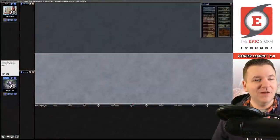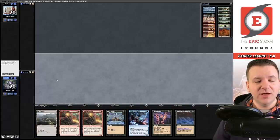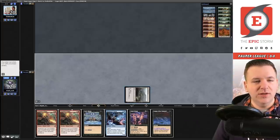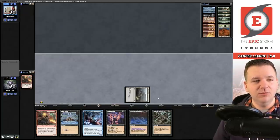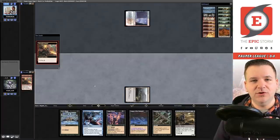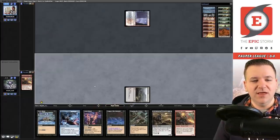Match number one and we are on the play with Cycle Storm. We have two cyclers; the Ash Barons is a little awkward. I think this is a keep — we don't have a black source but we have time. People might over-mulligan with this deck sometimes because you really need a lot of resources in order to win. Why mulligan into oblivion looking for Reaping the Graves? You should just keep a volume of cards. It's a lot like playing Ad Nauseam Tendrils in Legacy — every mulligan hurts so much because it's a deck built on having enough resources.